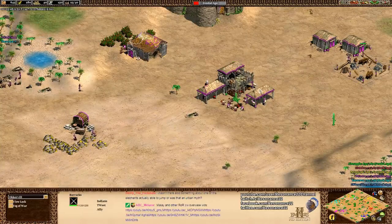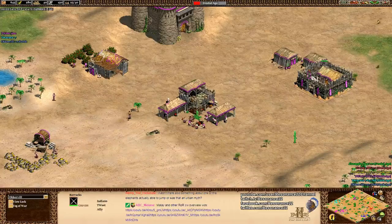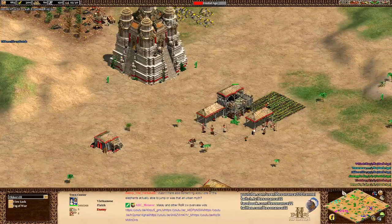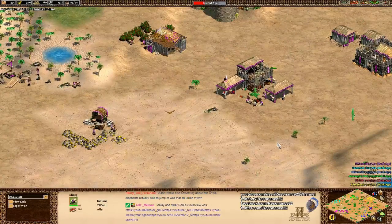The elephant archer is a very powerful unit against mass ranged units, but it's still hard countered by the typical elephant counters. Notably, it actually has negative two archer armor, which is mostly relevant when your opponent is using things like elite skirmishers, making them a decent answer. We don't usually see elephant archers being a unit of choice from the Indians though.